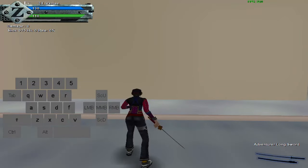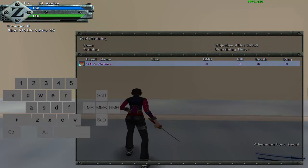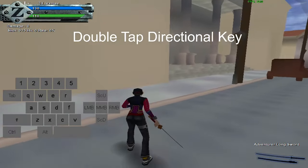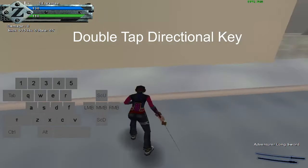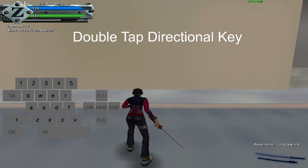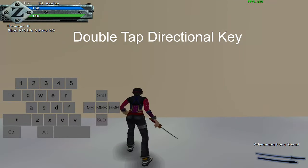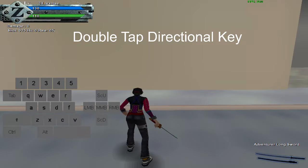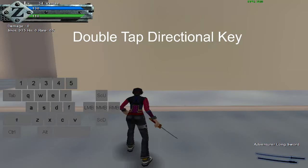Next, I'm going to teach you how to dash or tumble. To dash, you want to start with your sword out — not your weapon, your sword. To dash forward, you press WW. To dash backwards, you press SS. To dash to the left, you go AA. And to go to the right, you press DD.